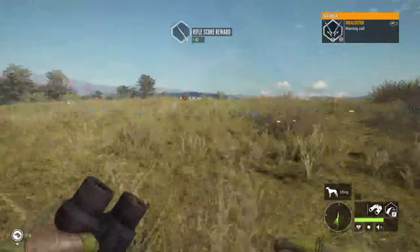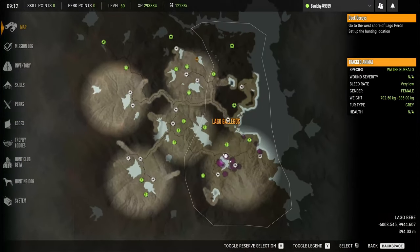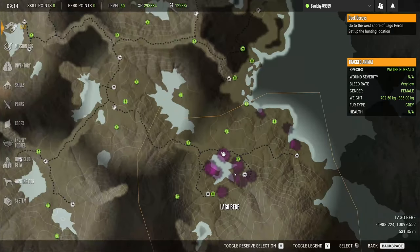This has to be one of my favorite spots on the map, down in the bottom right corner. You just run around it and you've got everything if you go at the right time. You've got your mule deer, you've got your red deer, you've got your buffalo up through here, you've got your pumas, you've got your black bucks and you've got your axis deer. It's almost the perfect lake with an outpost just down here. It's one of my favorite spots to hunt on Parque Fernando.